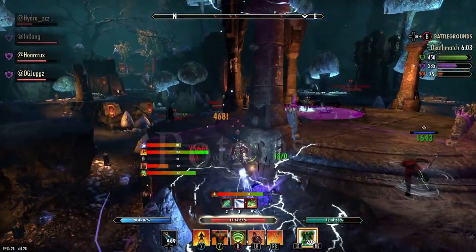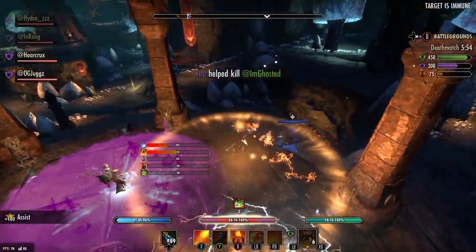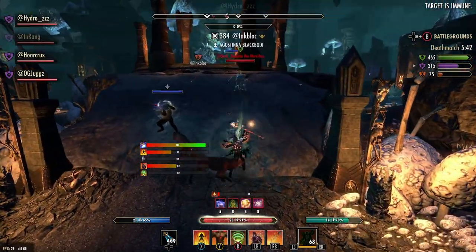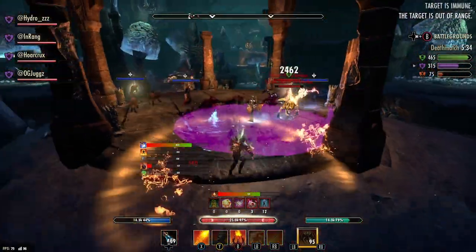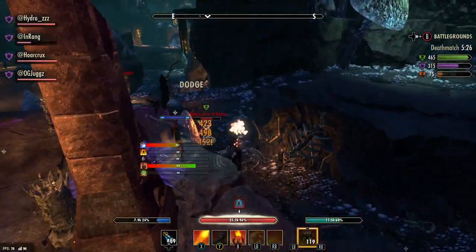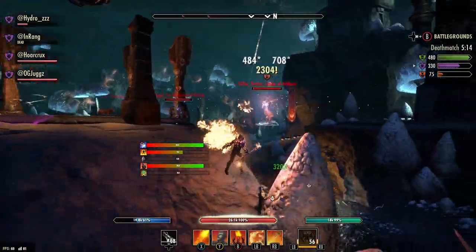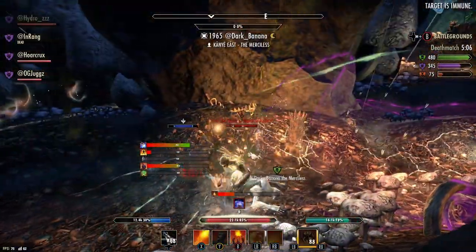Tip number four: potions. Potions are pivotal in any top PvP player's arsenal. No matter the situation, there is a potion for it. Running low on resources or need a health boost? There's a tri-stat for that. Ten Nightblades hitting you like little gnats? There's an Essence of Detection potion for that. Want to free up bar slots for more abilities? There's an Alliance Spell Draugr potion giving you crit and Major Sorcery. Playing a Necro with a Harmony build and hitting the Harmony bug where sprinting or taking CC cancels it? There's a potion for that too — Essence of Immovability.